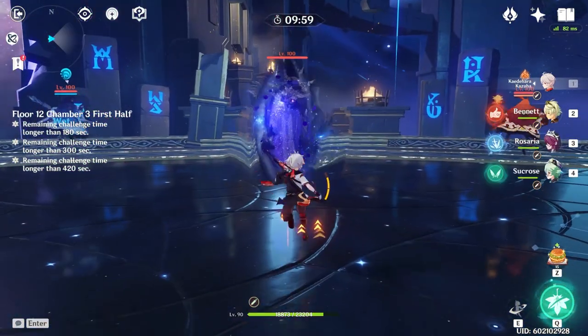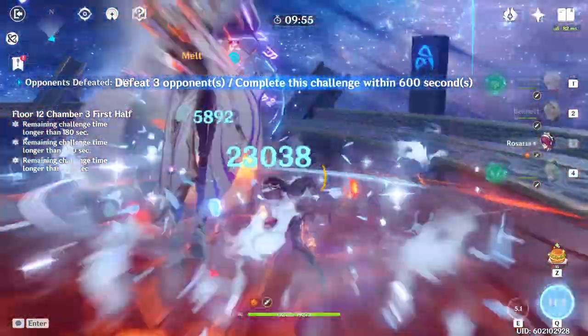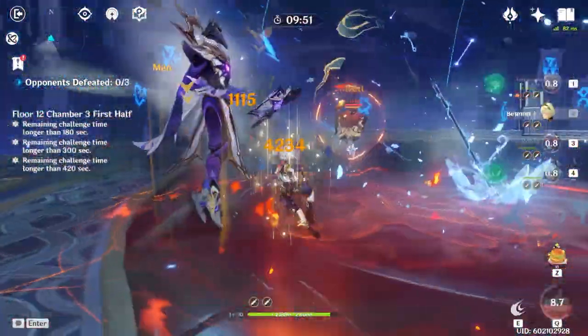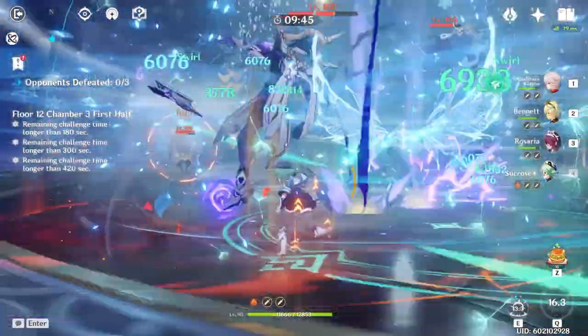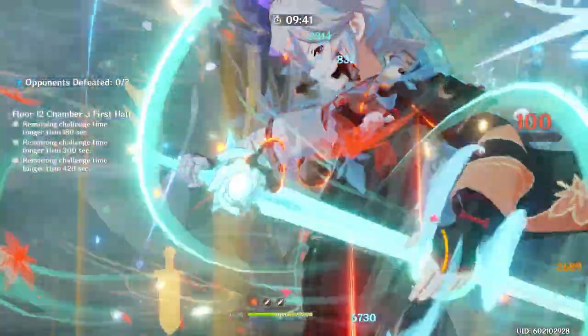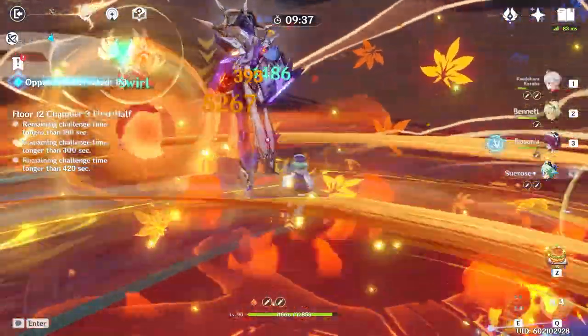Finally, 12-3 is actually pretty difficult for this specific team. Because everything on this team has massive AoE and actually pretty bad single-target damage, it's difficult to focus down the Abyss Elector as you'd normally want to, while keeping the Abyss Mages alive to then swirl the Abyss Elector's shield away. Regardless, this was still relatively easy, and Kazuha was able to handily complete it within the recommended 9-star criteria.